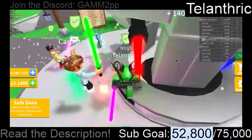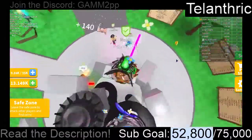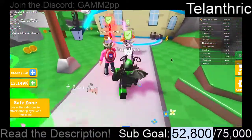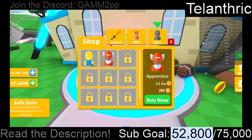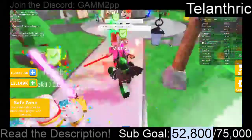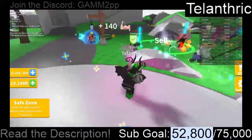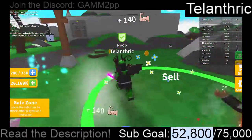They're very similar but they have unique stuff that makes them really nice. We have 25,000 and the next lightsaber is 29,000, so we're actually pretty close. If we sell, we'll have 26,000.